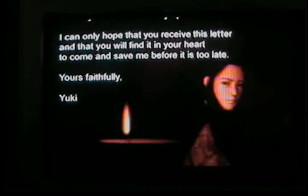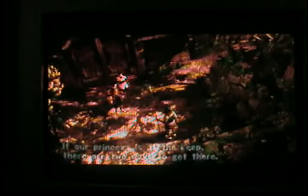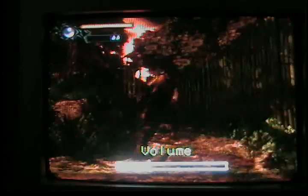Oh, what did they call it? The Japanese had a similar code, like the chivalry code — you know, something the knights go by. I forgot what they call it. This way, sir. If our princess is at the keep, there are two ways to get there: the western path or the northern path. Alright, volume up a little. Then we actually got it around. Let's go. It's a ninja — right away, ninjas.